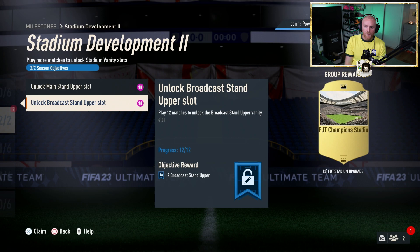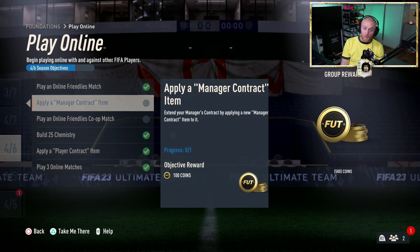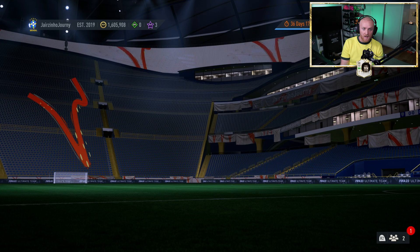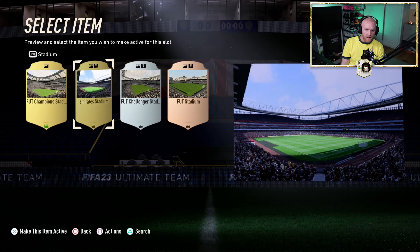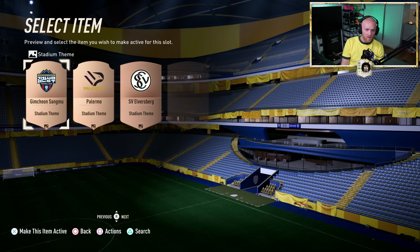In stadium development, we've unlocked some more potential customisation, so we need to start making our stadium more Brazilian, more Jairzinho-themed, don't we? We've also got Compete Online 2 for a gold mini customisation pack. As always with these little customisation packs, we're hoping for Brazil-themed stuff. Can we even customise our stadium at the moment? Yeah, we've got the foot-champion stadium — nice. Stadium themed FIFA 23. We've got all these options. We might just go yellow — we clearly don't have Brazil at the moment. Let's go yellow rather than FIFA 23.